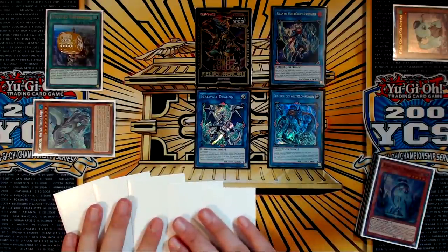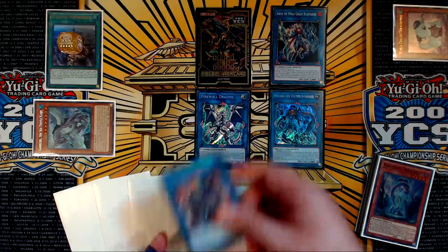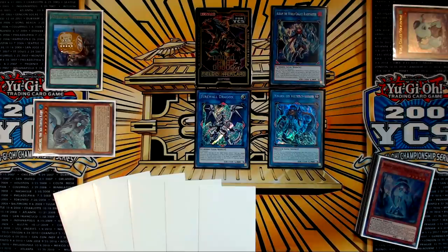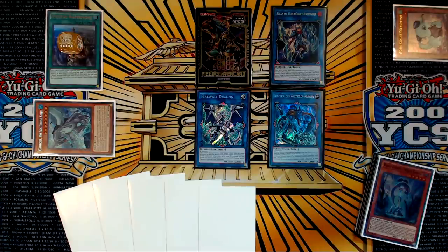Resulting in you having three additional cards that didn't even need to be used. So why would you do a combo like this over something like a Topologic Gumblard Dragon combo, where you can take four cards out of your opponent's hand and end on a Trigate Wizard? You would do this sort of combo against Danger decks, Danger variants. Those decks are growing in popularity from event to event on a pretty rapid basis.